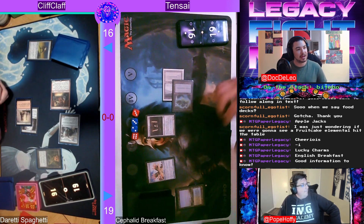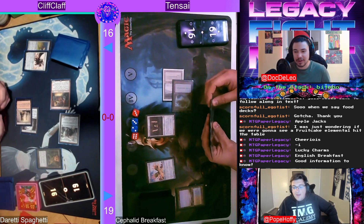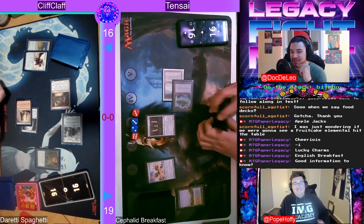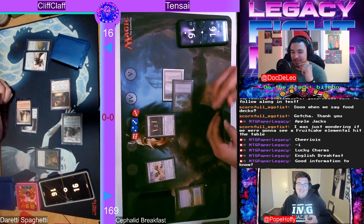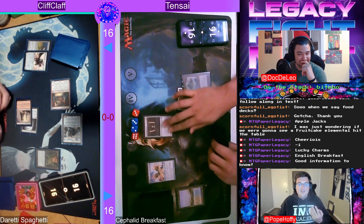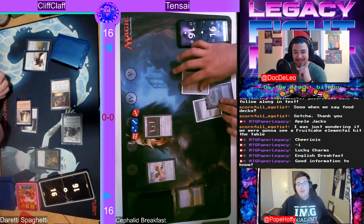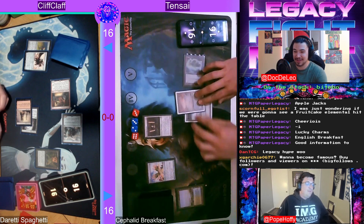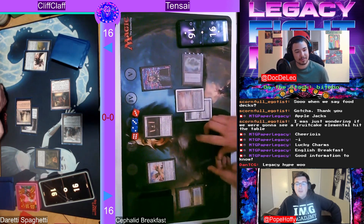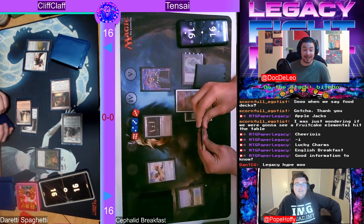You can further hit reanimation targets or hit those land drops. What is that — the Ruin Grinder? No — that is Triplicate Titan! A 9/9 with flying, vigilance, and trample. Whenever it dies, create three tokens: a 3/3 Golem artifact with flying, a 3/3 Golem artifact with vigilance, and a 3/3 with trample. Triplicate Titan is such a fun card. It came out in Commander 2021 — people are calling it the bigger Wurmcoil Engine. Drop it for nine and you get three 3/3s instead of two.